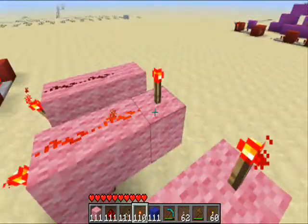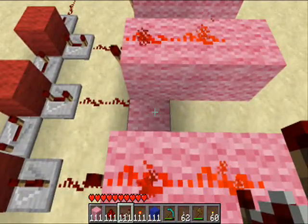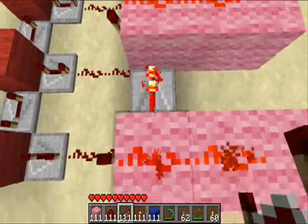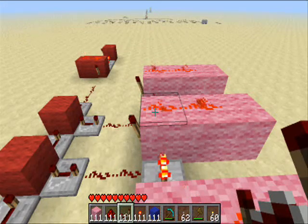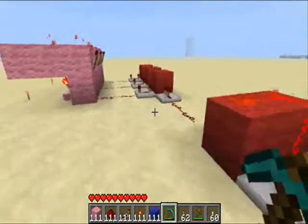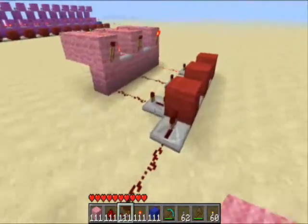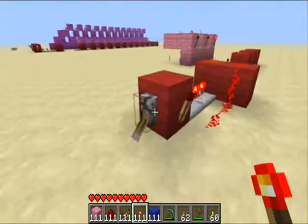We're going to reset them all here again. Then we're going to use a feature of redstone repeaters, which is that they can be powered by redstone on the block above. So you can just place that there and that there. This will mean that this one cannot activate unless this one is turned off. See — only that last one powers, and now this repeater is turned off, it can then power the next one.